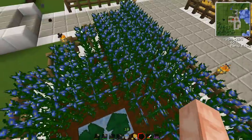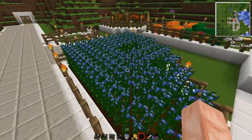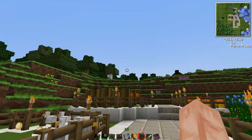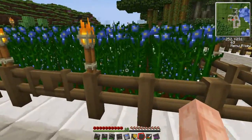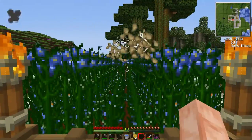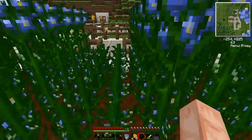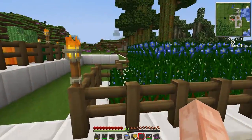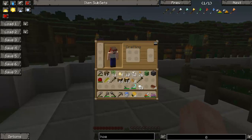This is flax. It has the same hydration effect as wheat. Flax breaks like sugarcane — you just smack the top off, it drops flax and seeds. Flax grows really slowly so you can't harvest it too often. But they drop string, and you use the string to make canvas.